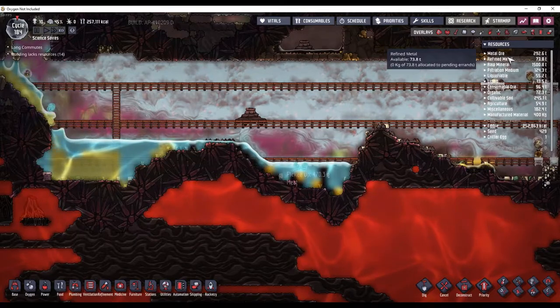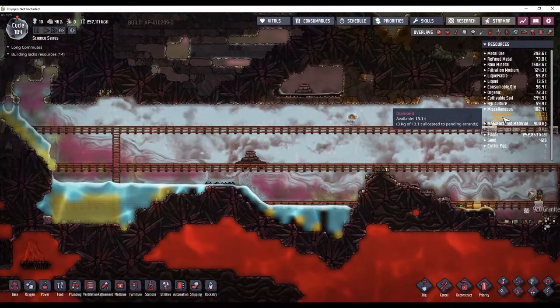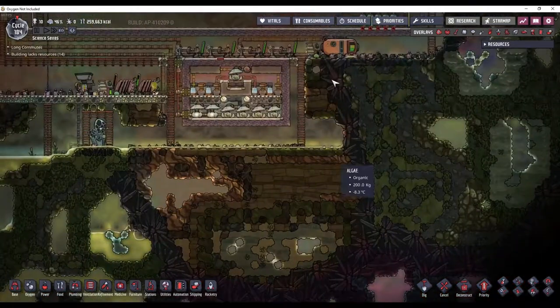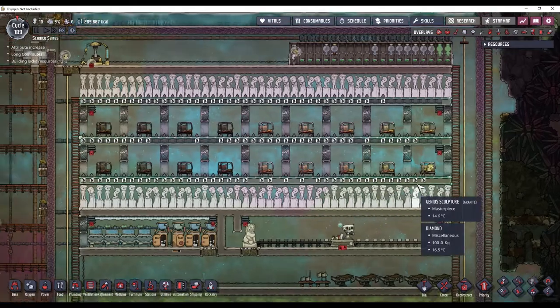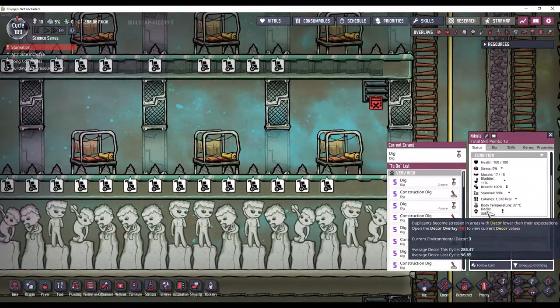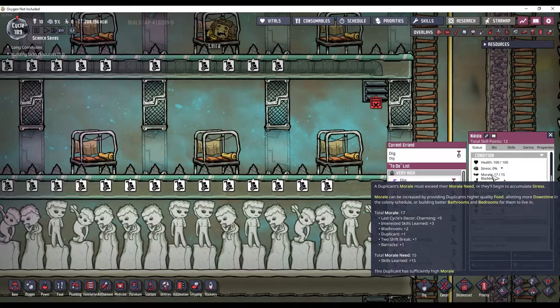Let's see how much diamond we got from that. Diamond is under miscellaneous — yes, we have 13.1 tons of diamond. So I'm going to go up here and convert all of this over to diamond. All of this has been converted over to diamond now. And if we take a look at Nikola here, his average decor is almost 300, and that is giving a morale bonus of plus 9.